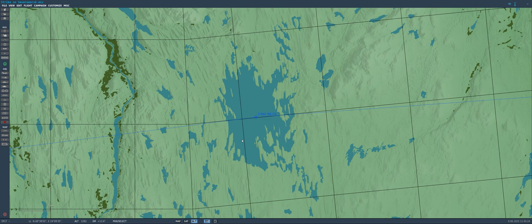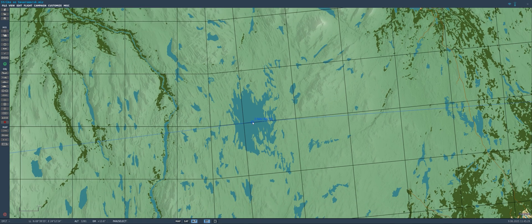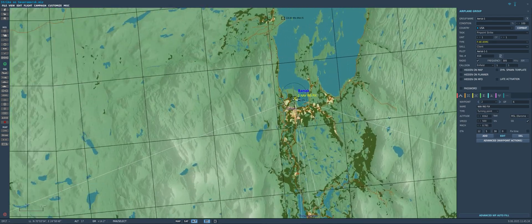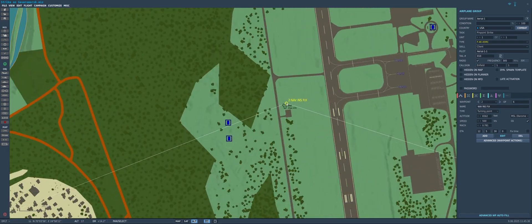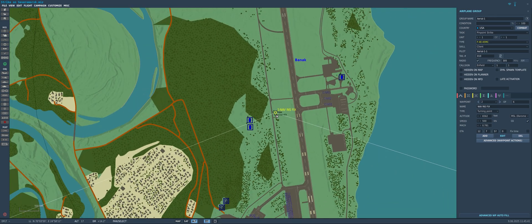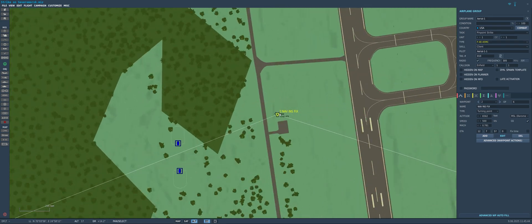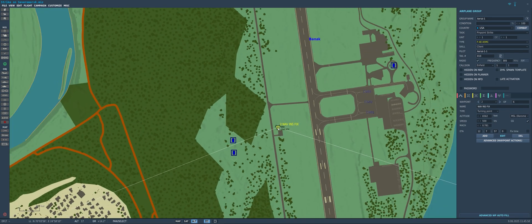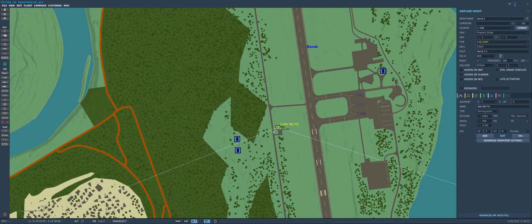However, a much better and more accurate way to do it is to actually bring your fix point to a TACAN station — whether that's a custom TACAN station you've placed on the map, or a station that is already inherent to the map itself, like the one here at Binoc airfield. You want to zoom in your mission editor as far as you can and place your actual INS waypoint as close to the center of that TACAN station as you possibly can to get as accurate a fix as possible.